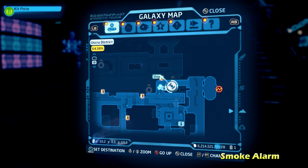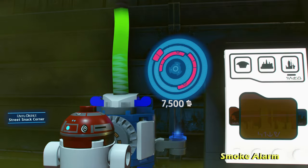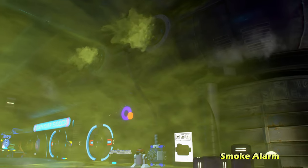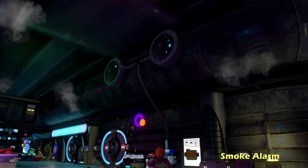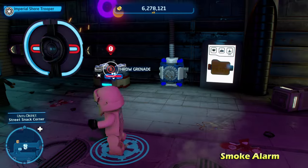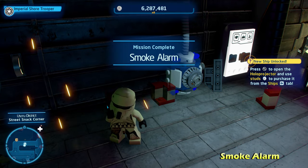Next up, we're going to be doing a puzzle that gives you a vehicle instead of a kyber brick — this one's called Smoke Alarm. Go inside the smoke with an astromech droid and hack the astromech panel. That will get rid of all of the smoke, which is very handy for maneuvering around the U-Screw District. There's going to be a silver LEGO object, so switch to a villain character, throw a grenade on that, and that will give you the vehicle for Smoke Alarm.